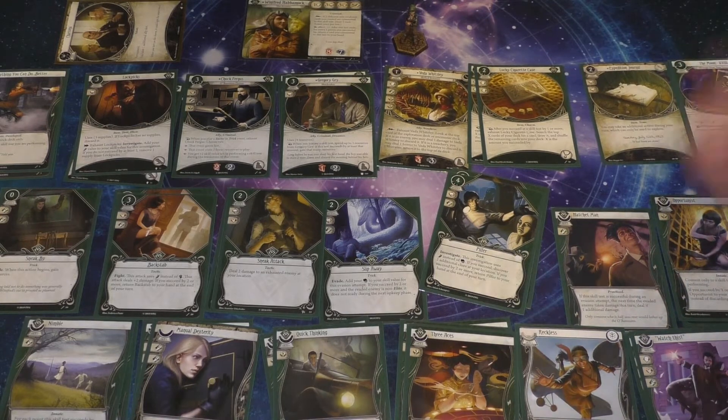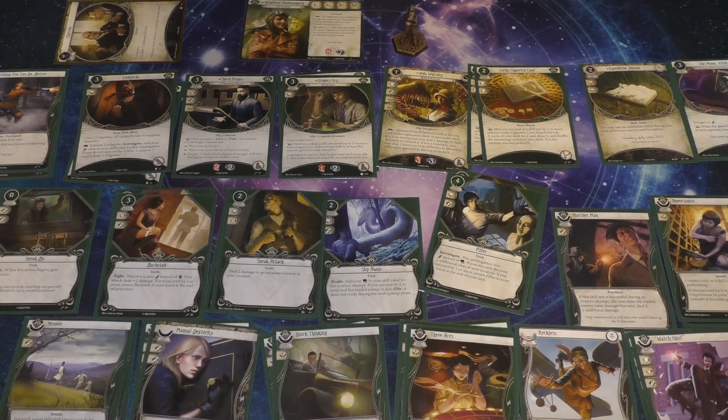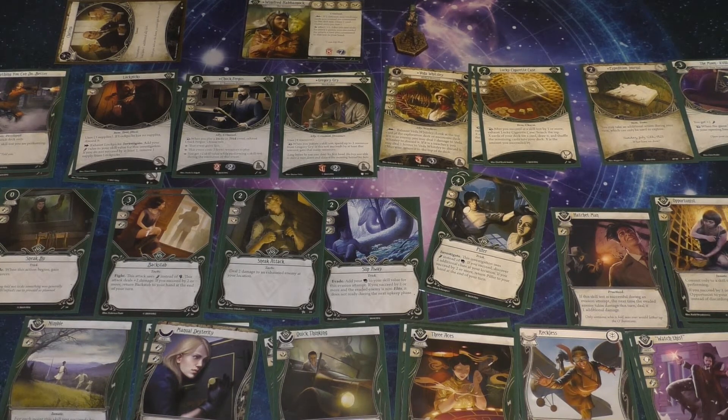I wanted to replace a booster with a booster — a Static Boost instead of the Well-Connected boost. But I think once I'm using Backstab and Pilfer they're going to eat up more resources, so Well-Connected becomes less valuable and the Static Boost becomes more valuable since I'm leaning harder into Agility. That's where we're at. Let's go take a look at Jacqueline.